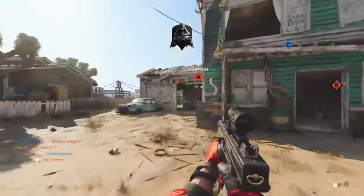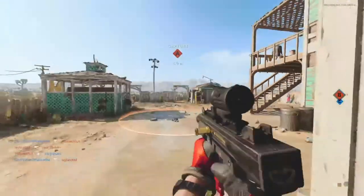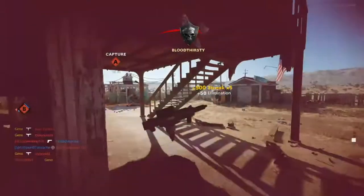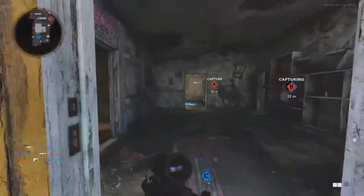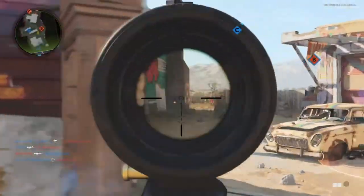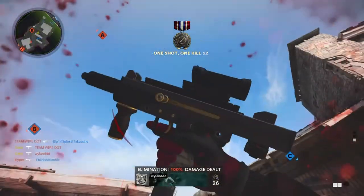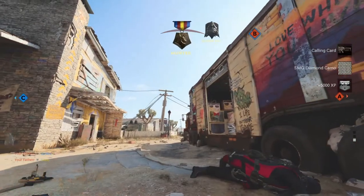Next is longshots. For this, you want to go on Nuketown and go into the little corner on the rail staircase at the Blue House, because that's where it's easiest to get. Or you can go into the garage and shoot from there. SMGs have a lower range for longshots counting, so it's much easier than assault rifles or snipers.